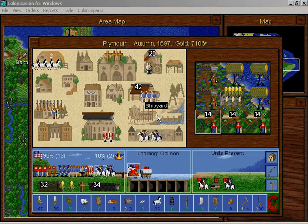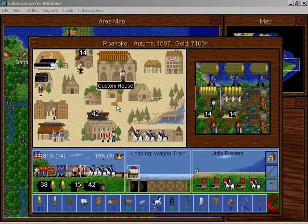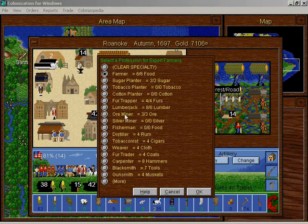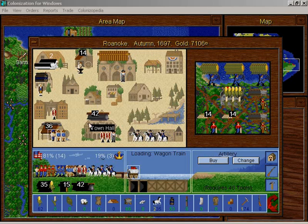Do I need expert lumberjacks anywhere? Not there, not there, not there. Well actually, Roanoke is just producing a bunch of food. I can't actually produce enough food here to have all these people here at the same time. What I could do is put the lumberjack in here.